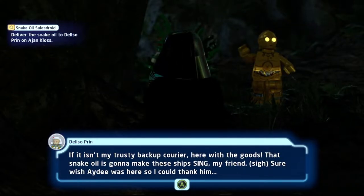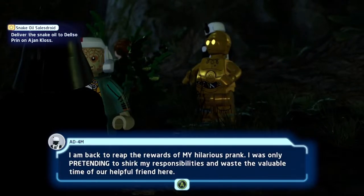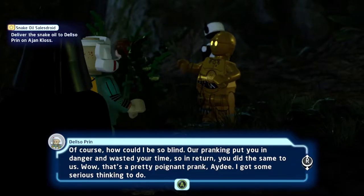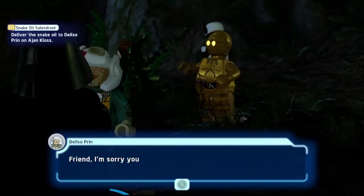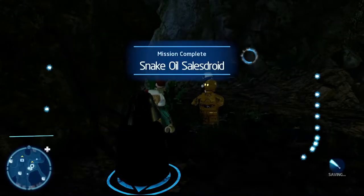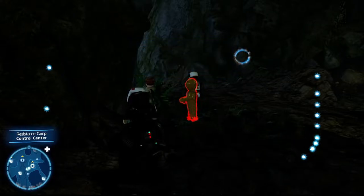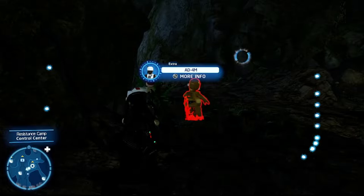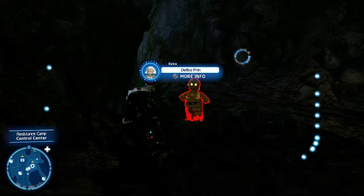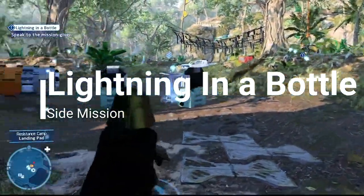And look who just showed up — AD4M! We have a little therapy session with these guys, letting them know they shouldn't be pranking each other by sending droids to other planets for meaningless tasks. Give them some couples counseling. Mission complete: Snake Oil Sales Droid. We unlock both AD4M and Delso Prin.